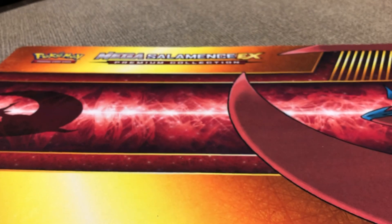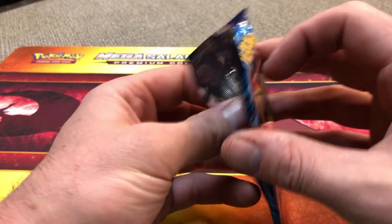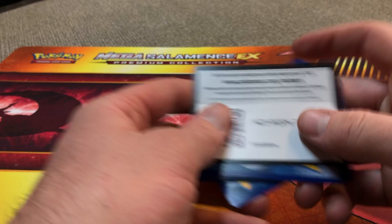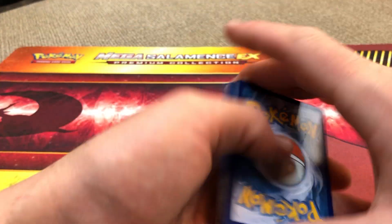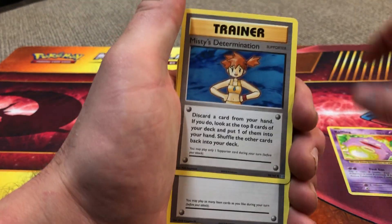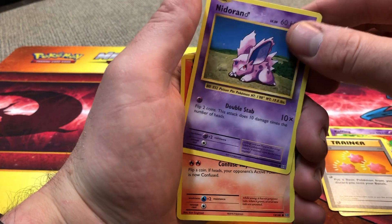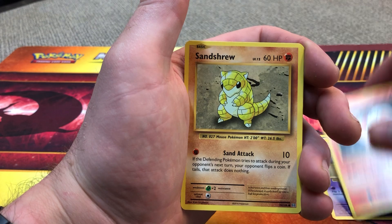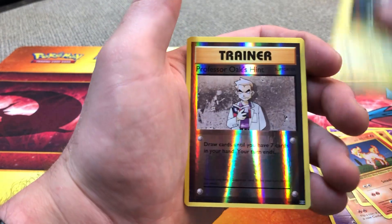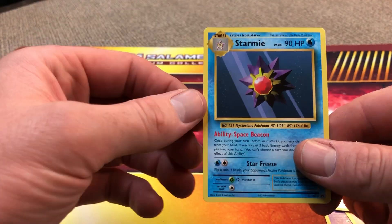Okay, we'll get into this Evolutions pack — Charizard on the front there. Code card. We got a Koffing, Misty's Determination, Revive, Nidoran Male, Bulbasaur, Sandshrew, Ponyta, Magnemite. Reverse is a Professor Oak's Hint and the rare is a Starmie, non-holo.